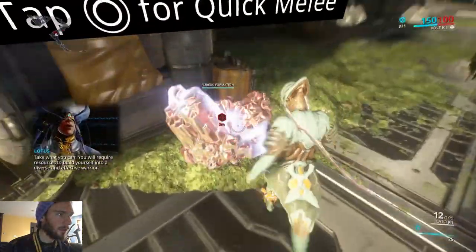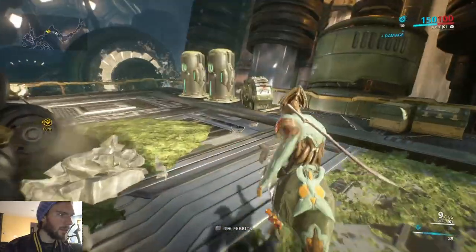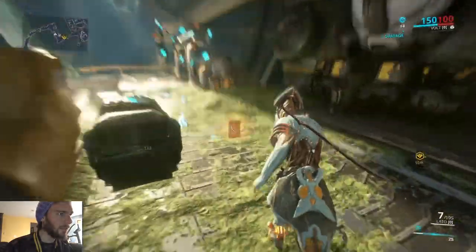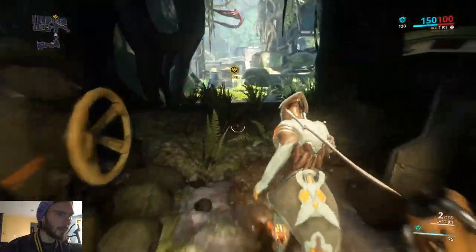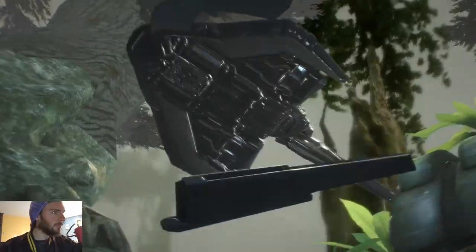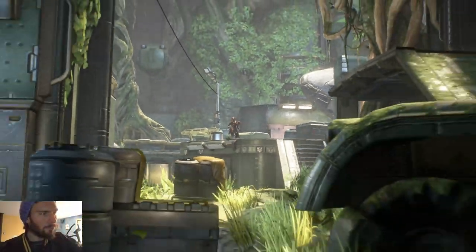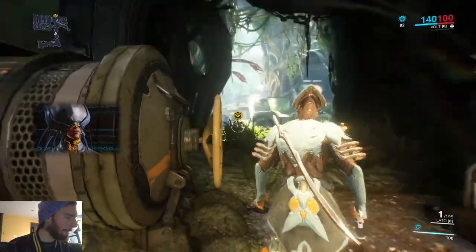Take what you can — you will require resources to build yourself into a diverse and effective warrior. Just have to shoot these things. Have you been hearing me eat this sandwich? No. You made it — there's the extraction ship. You're not ready to face Vor now. Use your melee weapon to block the beam and get inside.